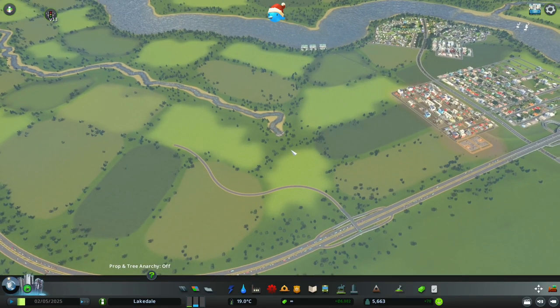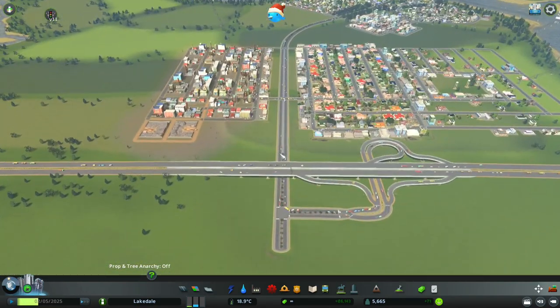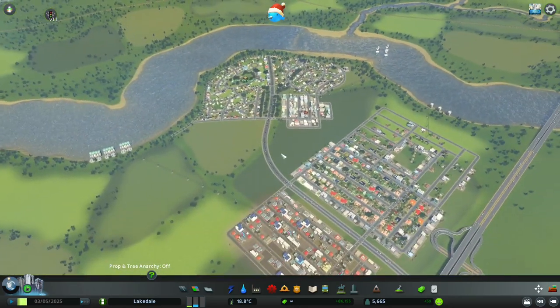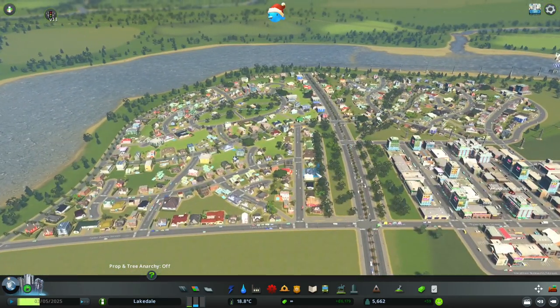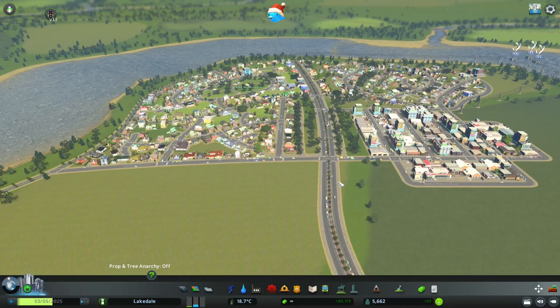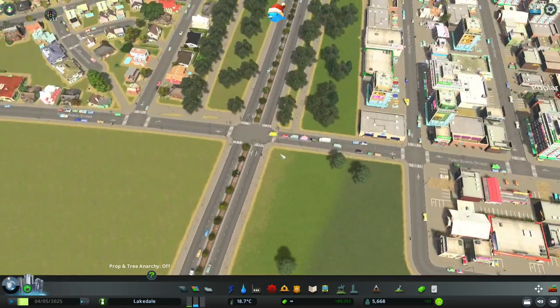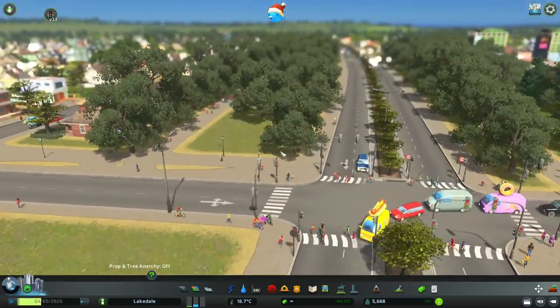If you haven't yet, check out the first video of this series where I show you how to design your intro to a city, how to start your first city, and just get things going. The second episode is how to design low-density residential suburbs — quite a nice little video. You can see we've got a really nice pedestrian-friendly zone.